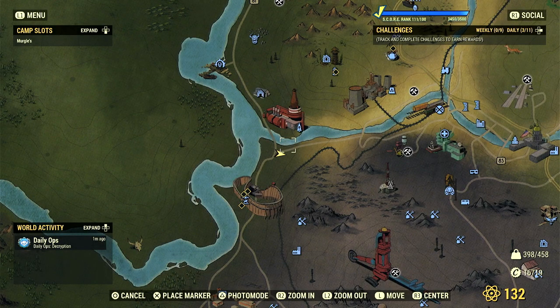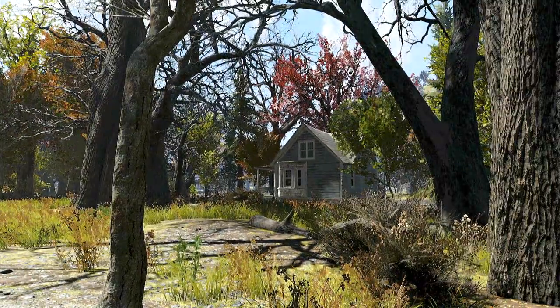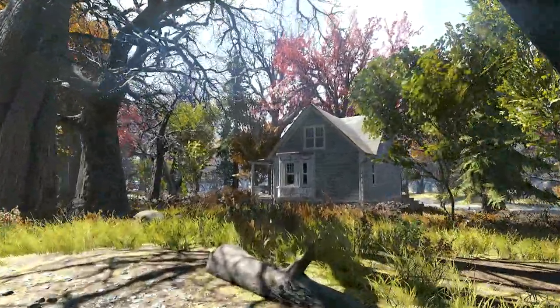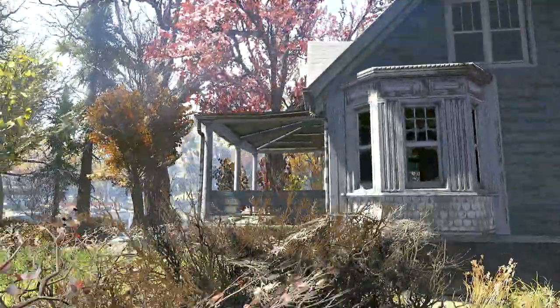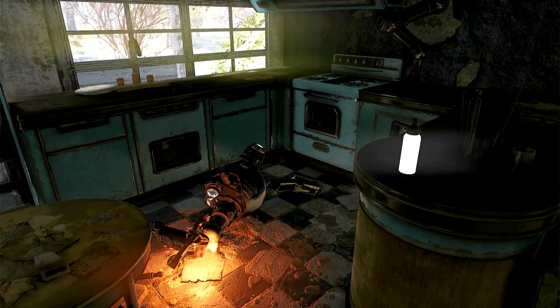All right, now this build is not necessarily location-specific, but the spot I've chosen is down here near the Nuka-Cola bottling plant. If you fast travel down to the plant and then turn roughly southwest, you're going to see this lovely little house over here. This is the home of Bob the Dabber Radroach, as he will forever be known in my headcanon and now yours. It's just this lovely little pre-war house, and I thought it would be the perfect spot to build a backyard fallout shelter.